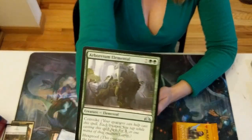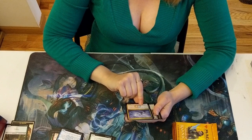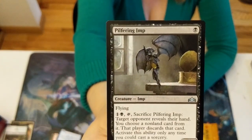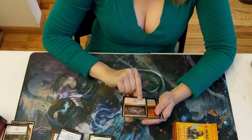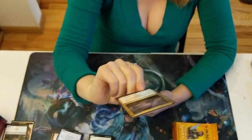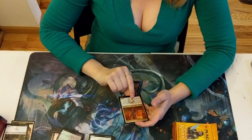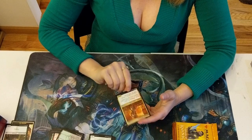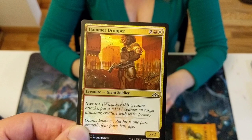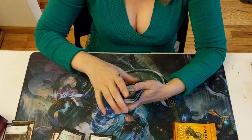Arboretum Elemental. Weed Dragonauts — that's a reprint. Pilfering Imp. Another Thousand Year Storm! So we've got 2,000 years of storms. There's a Golgari Guildgate, and then a foil Hammer Dropper. Great foiling. Go Wizards.